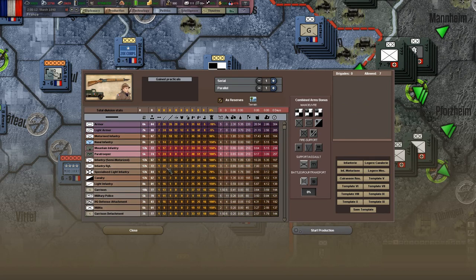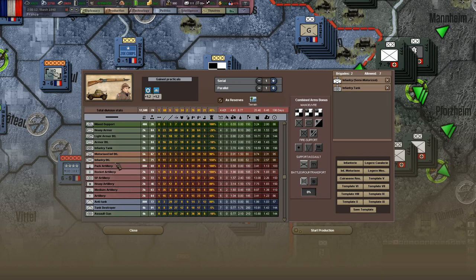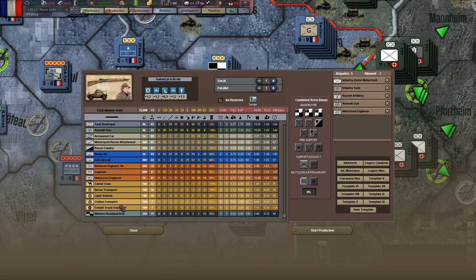I'd recommend building those very early on as Germany - just a couple of them every year because it'll build your practical up. I'm a massive proponent of semi-motorized infantry and infantry tanks in tandem. This division template I'm about to put together here has so much soft attack and a pretty decent hard attack value. If you changed out the assault gun for a tank destroyer, you've then got an even better division when it comes to hard attack. I've stuck with the assault gun - and the armored car, of course, because of the recon bonus.